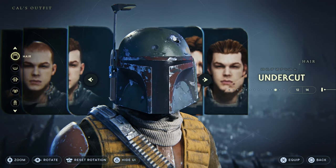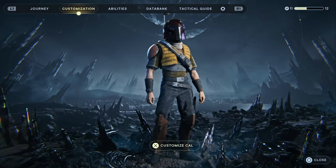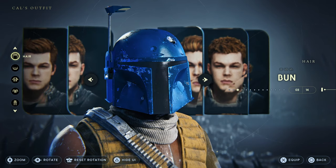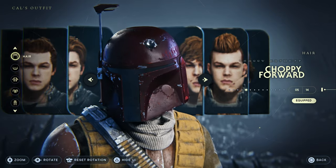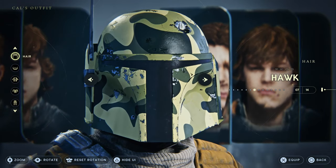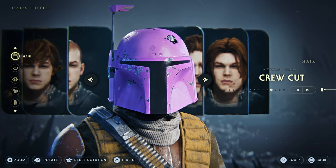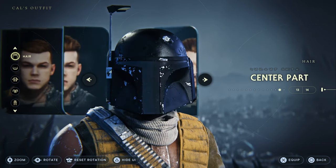Welcome back to Star Wars Jedi Survivor. You're already seeing what's going on — it's a Boba Fett helmet mod. Sadly no armor yet, but there are a lot of different helmets. We got the bun getting replaced with a blue one, a dark red one for a choppy forward haircut, the hawk one, the military one, and the crew cut which is pink.